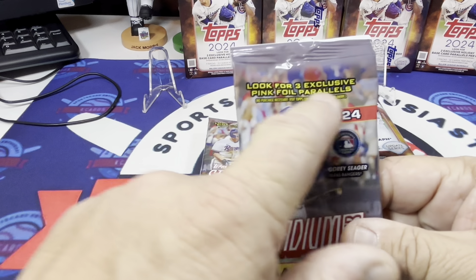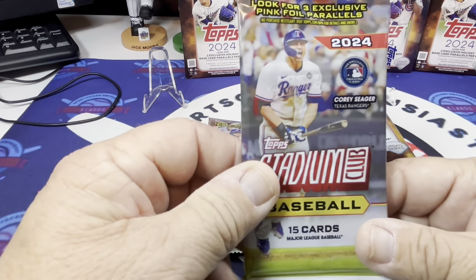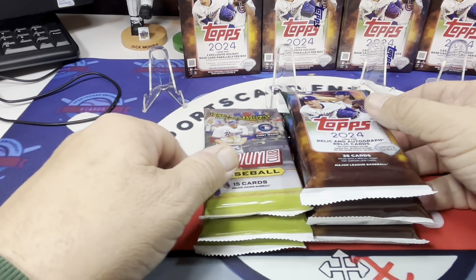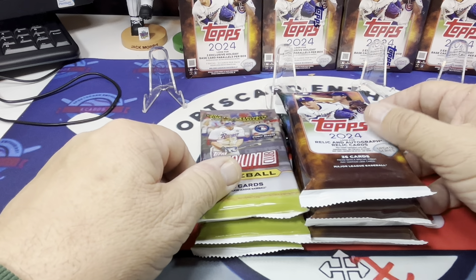What's up guys, welcome back to another Just the K Cards Baseball. Thanks for joining me tonight. I'm kind of excited about this video — we are going to do a little fat pack battle between Stadium Club and Topps Update and see which fat packs are the best. I would guess probably Update, but the advantage that Stadium Club has is you do get these pink foil parallels in every pack, so we are going to get three pink foil parallels — nine total.